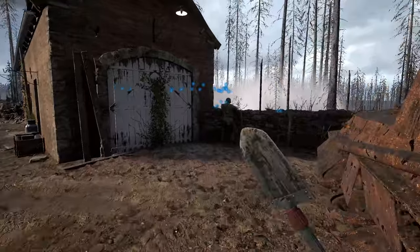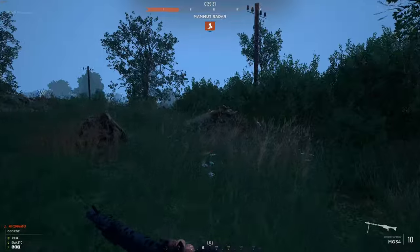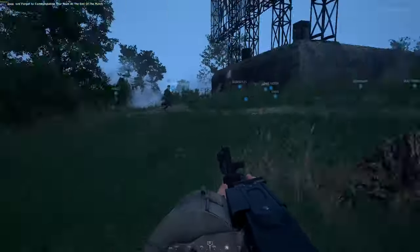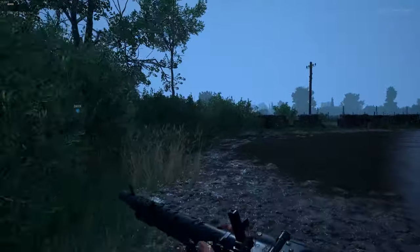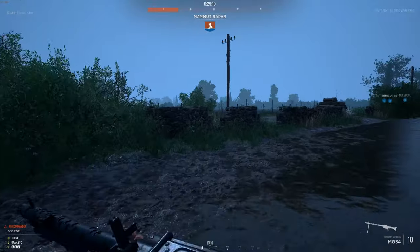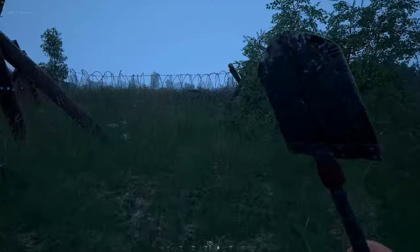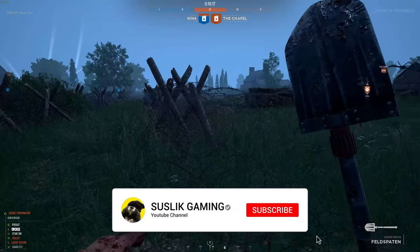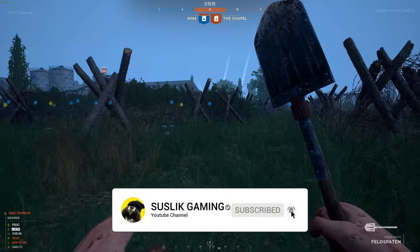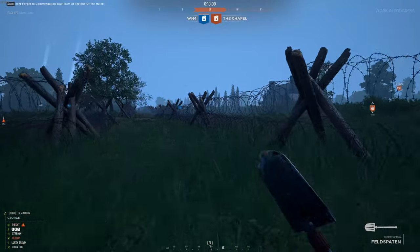The Utah offensive map will basically be the opposite of the Omaha Beach offensive — Americans are the defensive force and Germans are attacking. I managed to play one game and it is quite relaxing, like Purple Heart Lane but with more visibility and a satisfying tone to the map. Also, you can no longer jump over barbed wire. As soon as you get into it, your character slows down, and as you go further into the wire it will stop you just like a wall with a slowing effect, though it's not damaging.